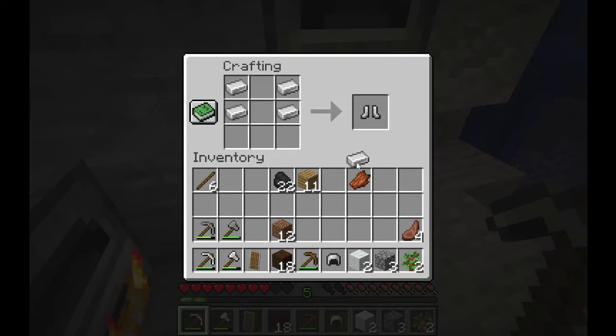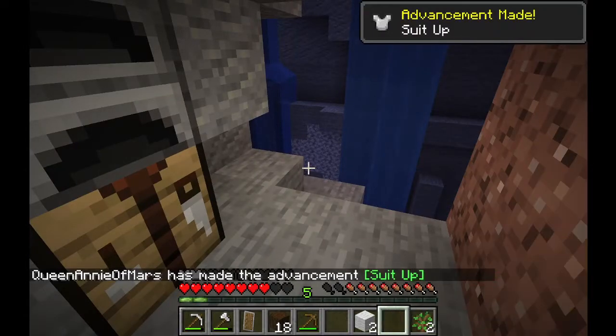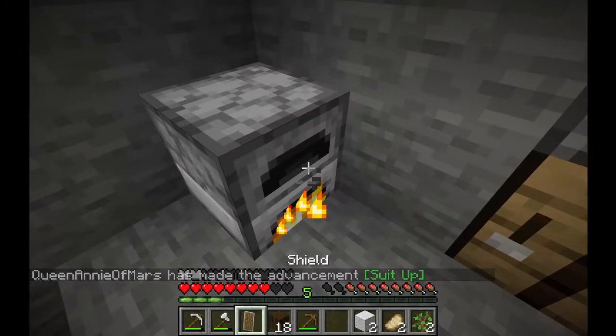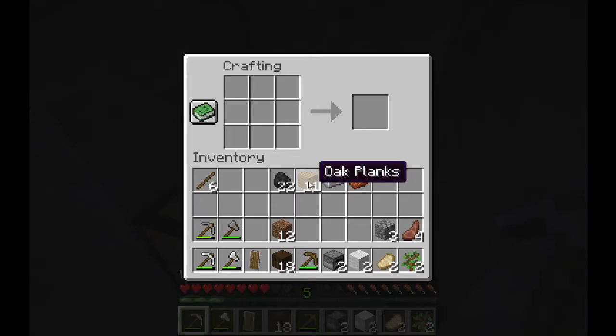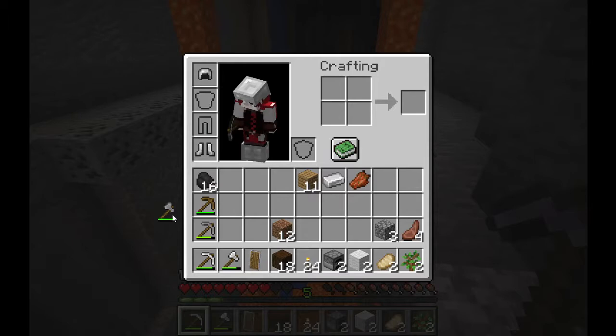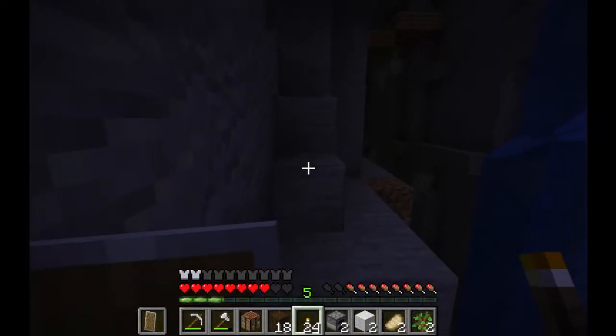Ten iron — yeah, that's enough to make a helmet and boots. I got my stuff. Now it's dark, I should make some torches. Sticks, coal, torch — that's enough torches. Those got sacrificed into the lava, my mouse is slipping. Let's go to the mineshaft.